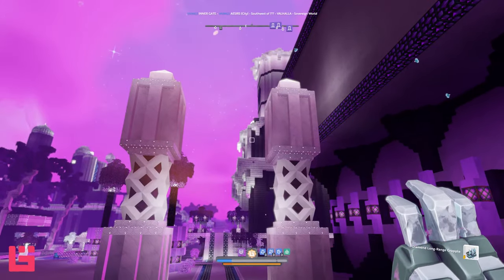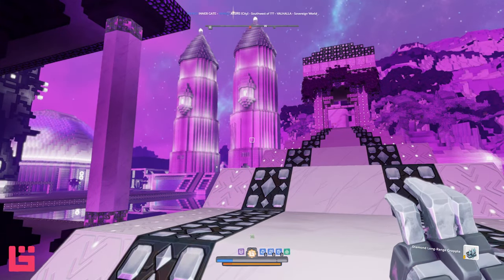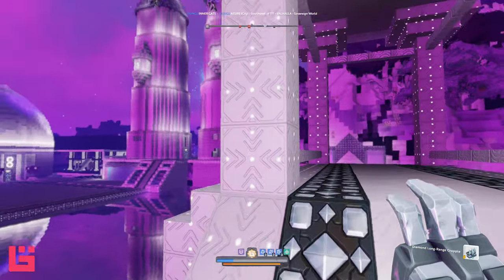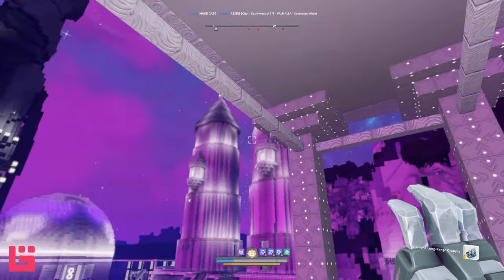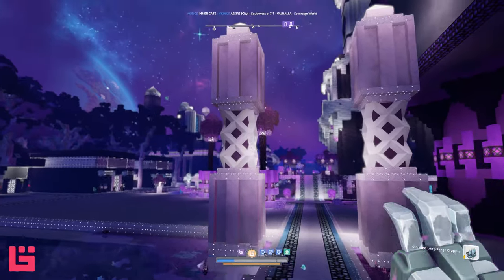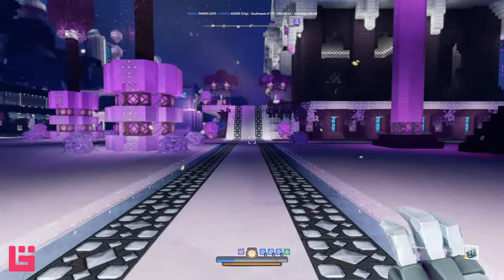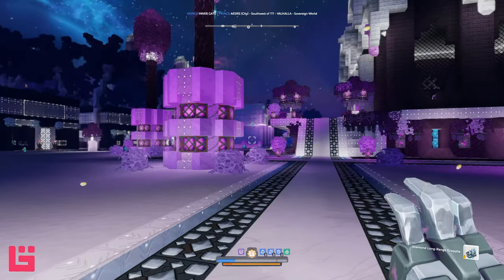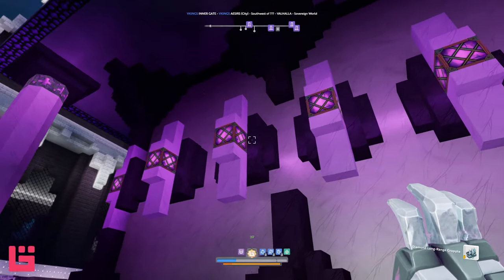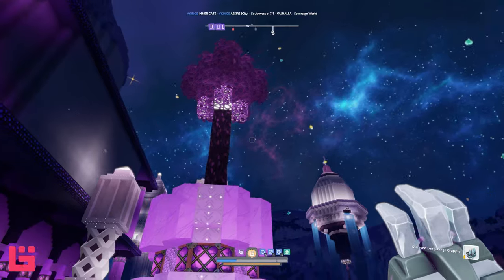Look at these columns. There's something different — the columns are all different, but they all fit. There's something as simple as just straight-up concrete with very little chiseling, but it works. Then you come down here and you have the intricate chiseling. Still works — totally different from that one, but still works. Like, if I were to imagine Valhalla in my head, it certainly didn't look like this, but I could see it looking like this. I love the lights. Beautiful.